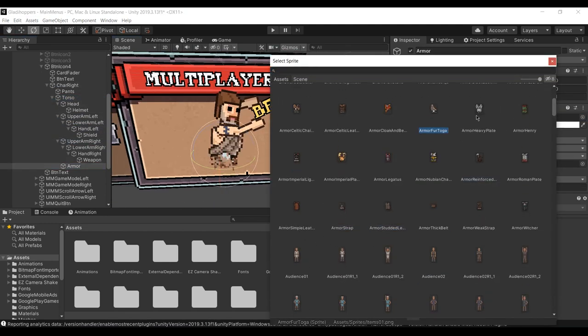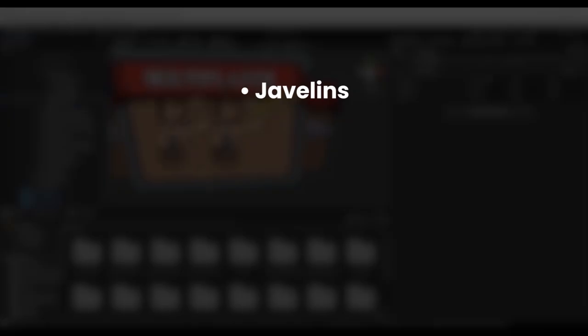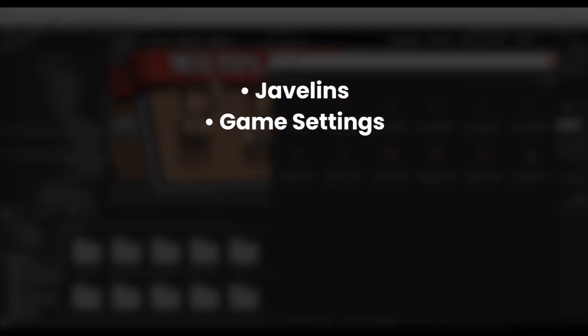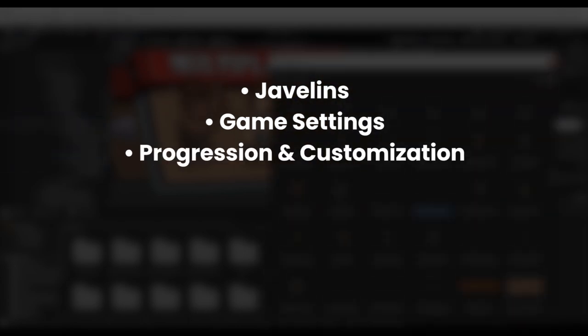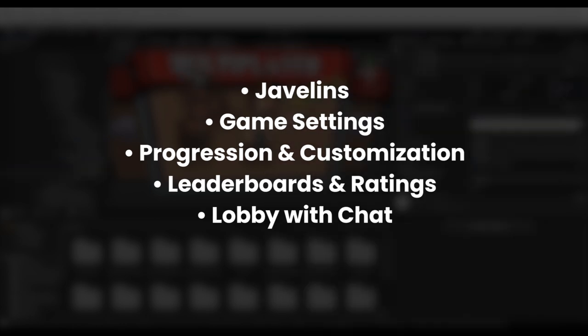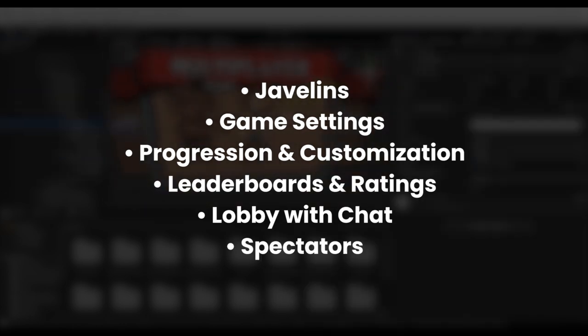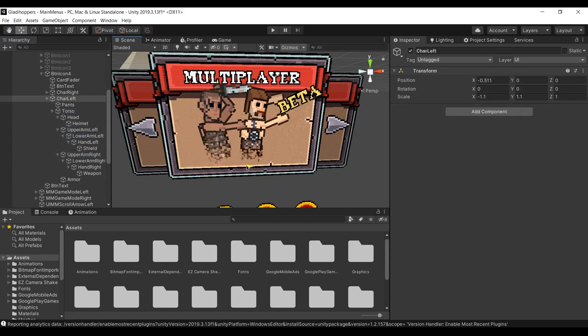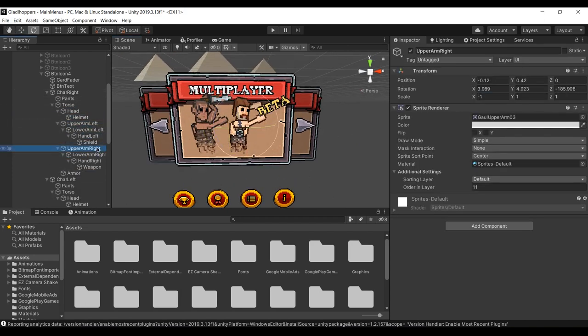Here's a few things that won't be included in the first update: javelins, game settings such as selecting arena, health and so on, any kind of progression or customization, leaderboards and ratings, pre and post game lobby with chat, and spectators, as in players spectating a game. These are things I'm considering for the future, but I first want to get some feedback from players and have the basics working before I choose a direction for the multiplayer mode.